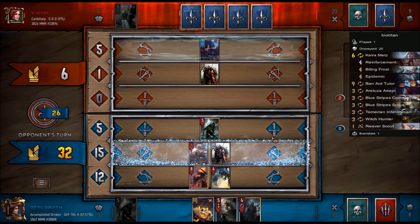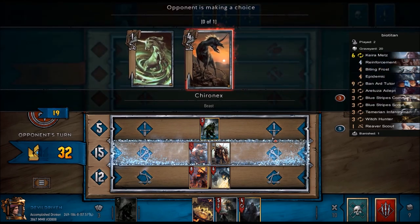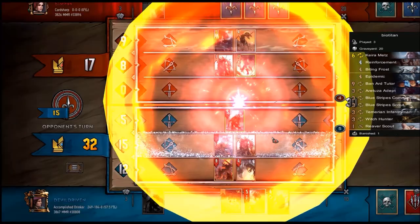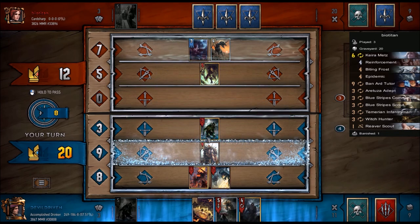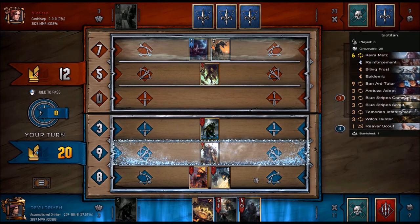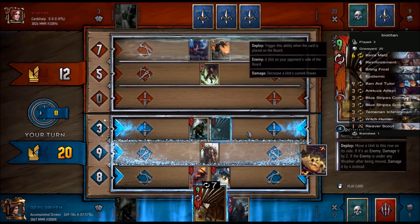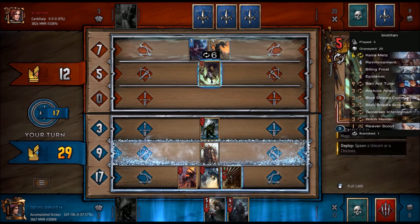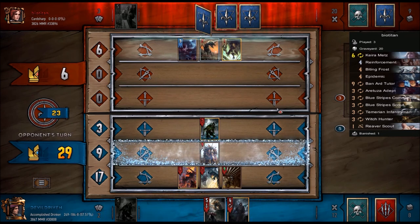I don't think I want to mulligan any of these. Do we do it now, is it worth it? We're only up by eight. I'm getting rid of this Katakan though, that's huge. We both got weather ticking — move this back there, gets hit pretty good.